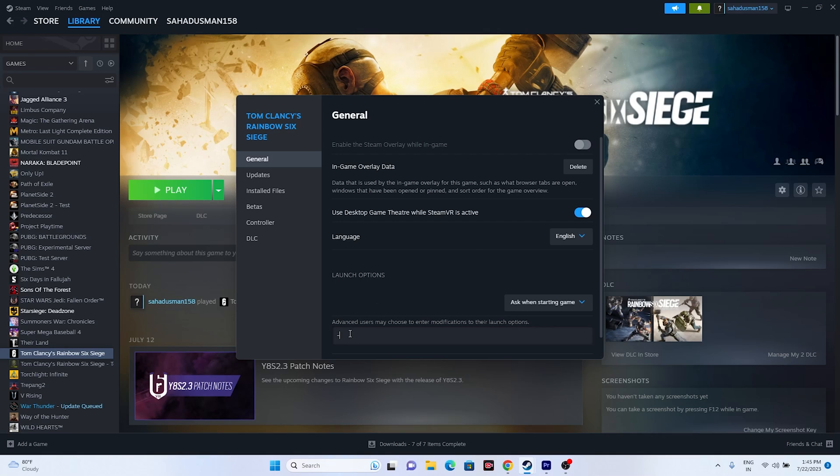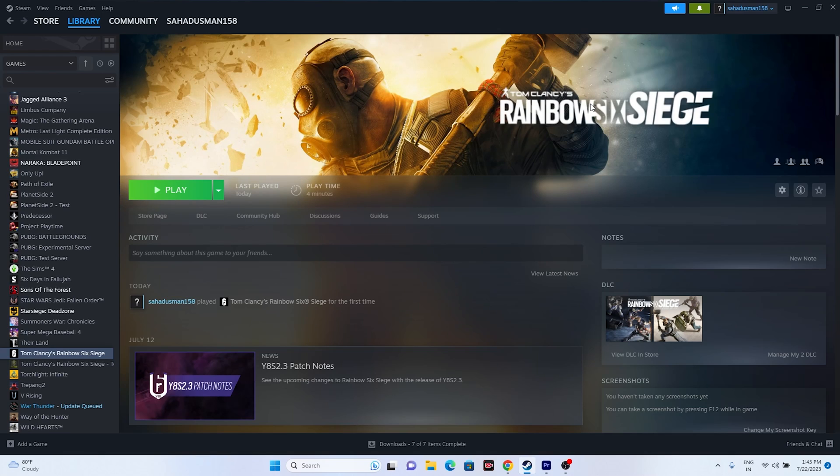If that doesn't work, try adding launch options in Steam. Right-click the game, go to Properties, and in the launch options field enter -dx11 and try launching. If dx11 doesn't work, try -dx12 instead. Try either dx11 or dx12 and see which one resolves the issue.